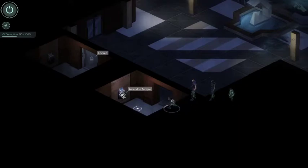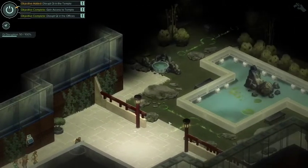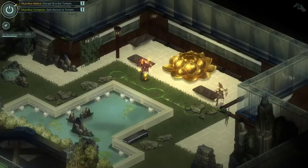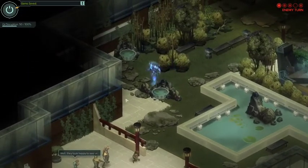Door - access to temple. Dessert flow to 75 or 100. Hey spirits, how you doing? Well they look happy to see us. Yeah, I doubt it.